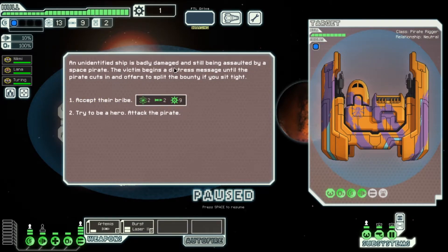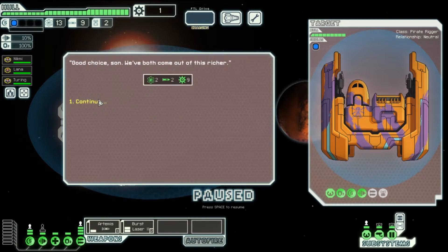An unidentified ship is badly damaged and still being assaulted by a space pirate. The victim begins a distress message until the pirate cuts in with an offer to split the bounty. We can get two fuel, two missiles, and nine scrap. Let's accept that — good choice. Both come out of this richer. Thank you.